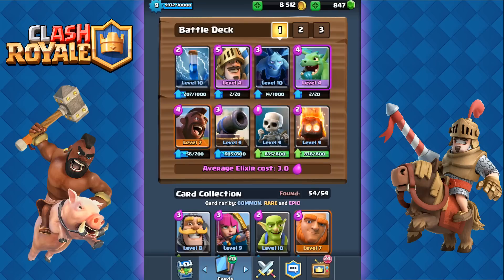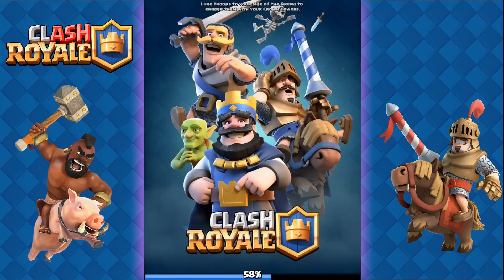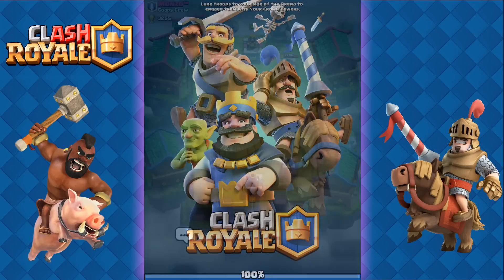For example, say you went with the Hog Rider Skeleton combo on the right lane — you'll still have enough elixir to go with the deadly Prince charge on the opposite lane. So you can always pressure your opponent on both lanes with this deck, and that's what I really love about this strategy. Let's do some battles and I'll show you guys what this deck is about.